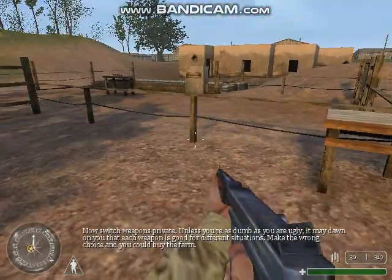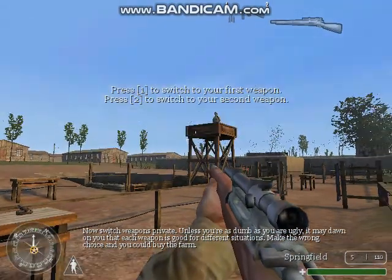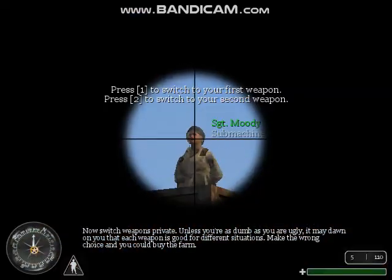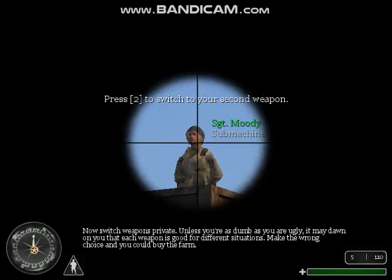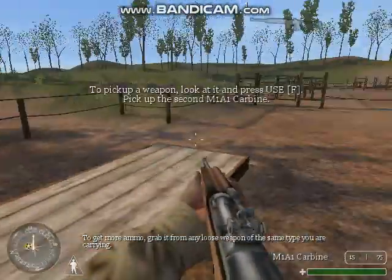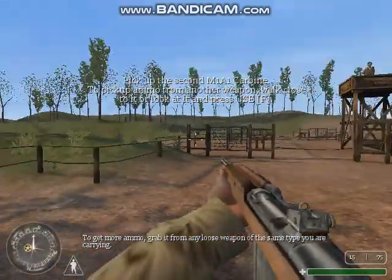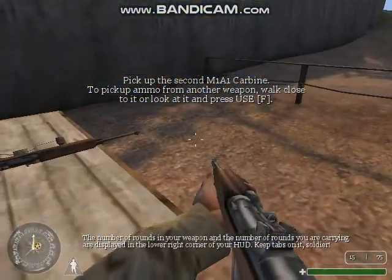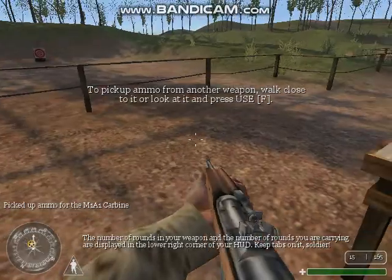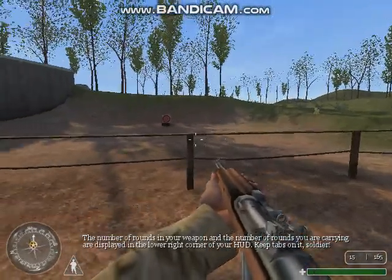Now switch weapons, Private. Unless you're as dumb as you are ugly, it may dawn on you that each weapon is good for different situations. Make the wrong choice and you could buy the farm. Fire three more rounds at your target. To get more ammo, grab it from any loose weapon of the same type you are carrying. The number of rounds in your weapon and the rounds you are carrying are displayed in the lower right corner of your HUD. Keep tabs on it, soldier.